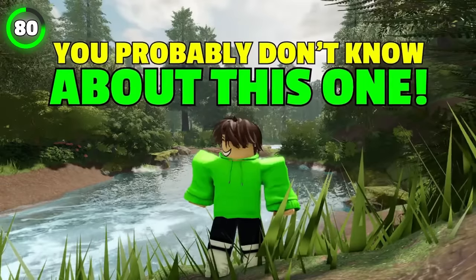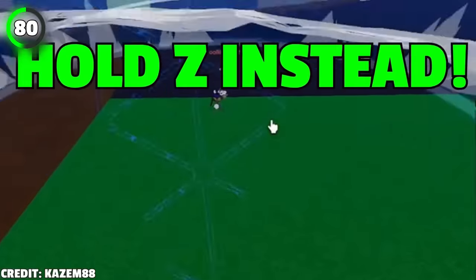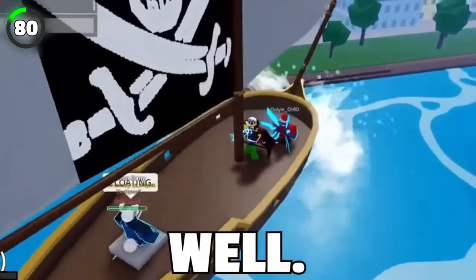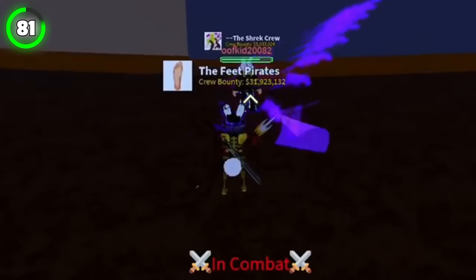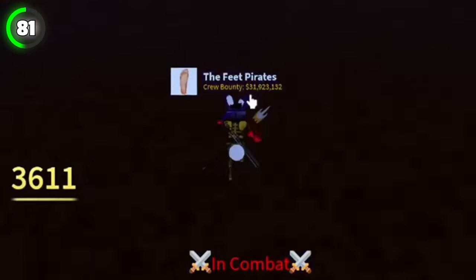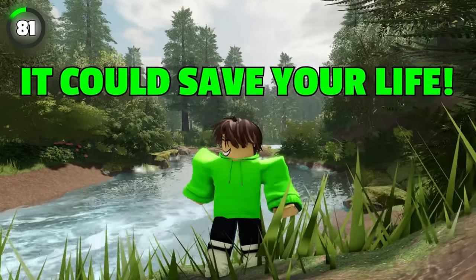If you just got your control fruit, you probably don't know about this one. If you want to spawn that huge control area, all you've got to do is hold Z instead of just clicking it. This ability also lets you make your boat fly. Another thing control fruit allows you to do is become immune to the enemy's hit while you use its C ability. You've got a couple of seconds until the ability ends, and in some situations it could save your life.